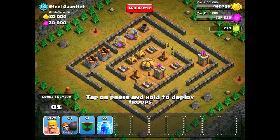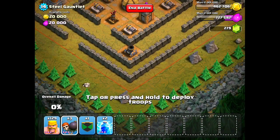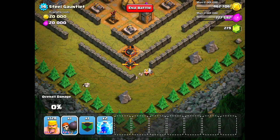So for this level I'm actually not going to be using Balloons. What I'm going to do to start off is drop a Wallbreaker to break through the first layer of walls. I'm going to drop a Barbarian to distract the cannon, and then drop another Wallbreaker right after that, and the mortar will now be exposed.